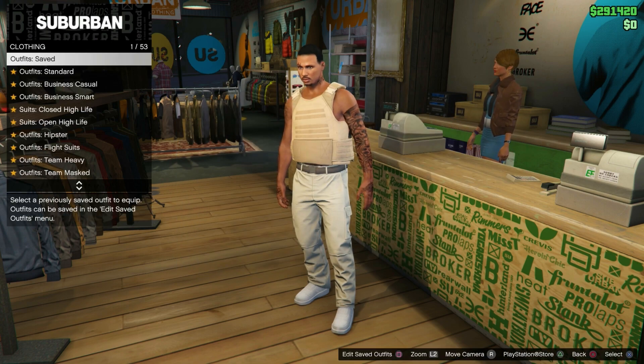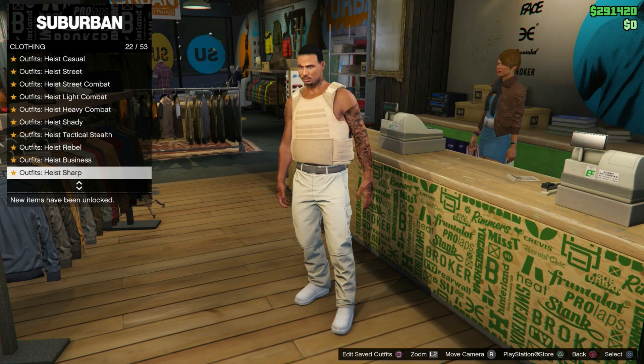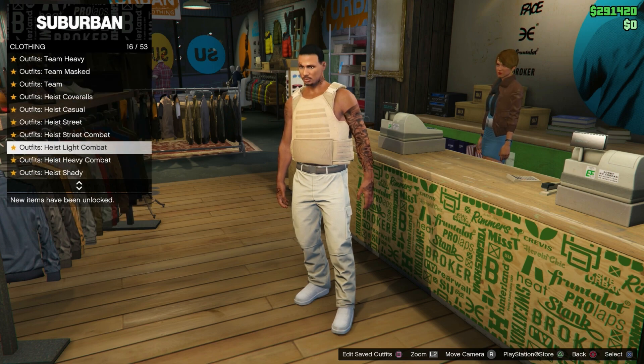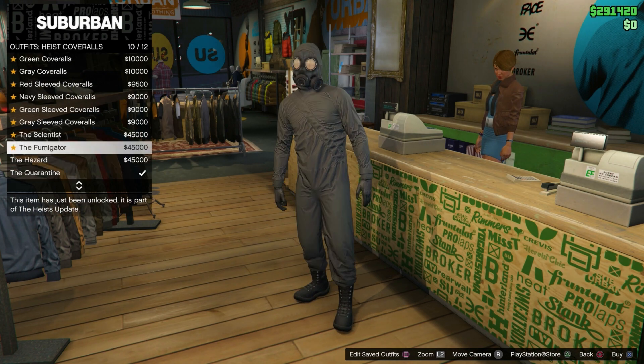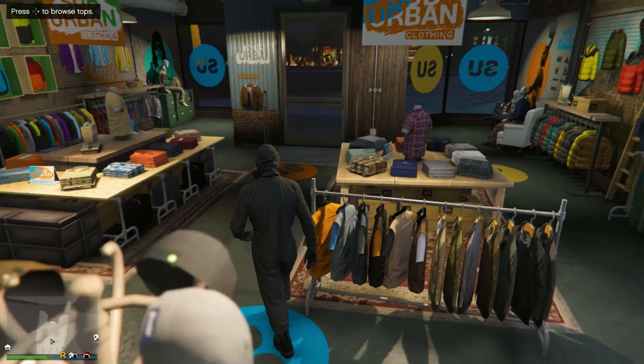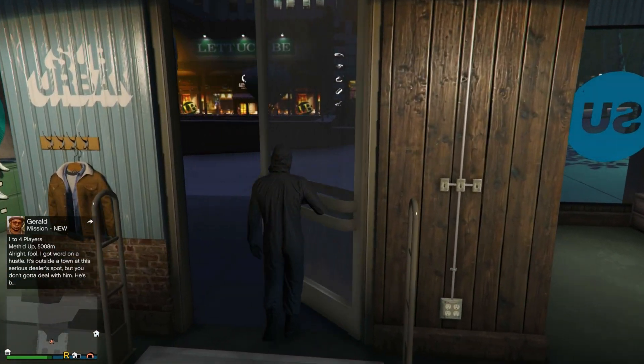After you save the outfit in any empty slot, make your way to heist coveralls. You will need to spend a little bit of money on heist coveralls, but it's worth it since most glitches are done with them. Go to outfits/clothing and scroll until you find heist coveralls number 12, and equip any of these with the gas mask on.